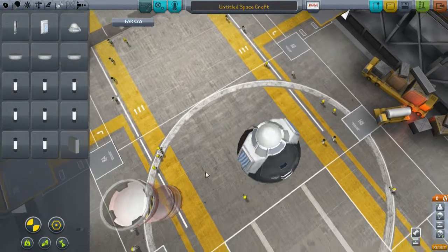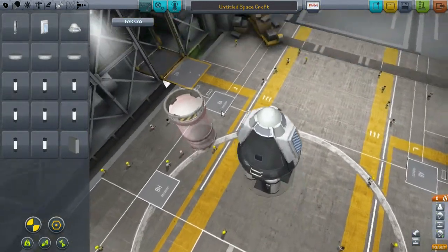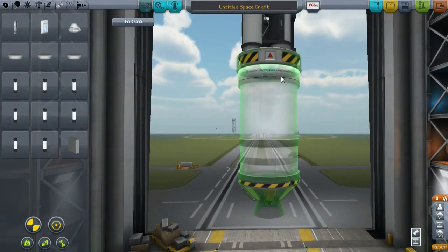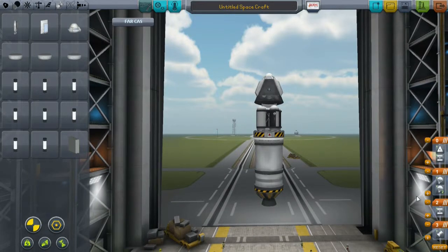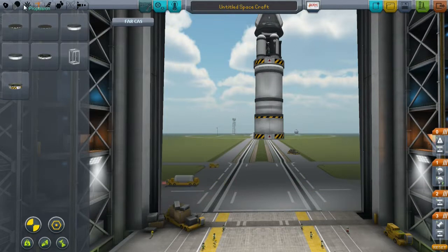So the only thing we need now is some more panels, and I'm screwing it up because I'm hitting the wrong buttons. We have some more parachutes - that should be fine I think. Now the only thing we need is some more panels. I'd like the parachutes on another stage - let's fix that now before we forget it. And this is our re-entry stage.